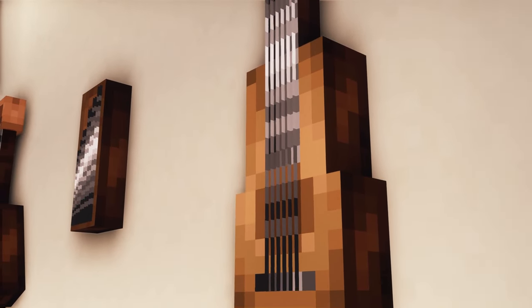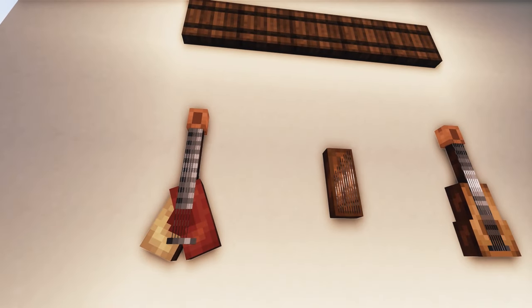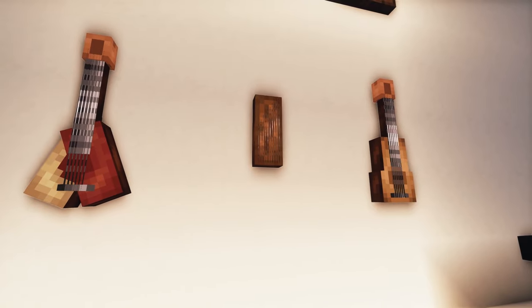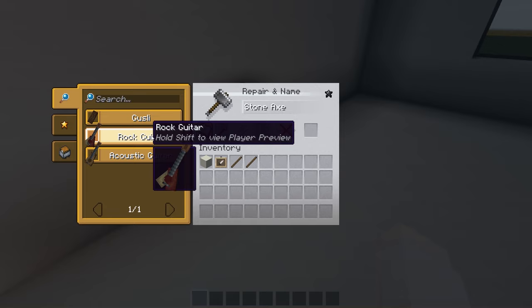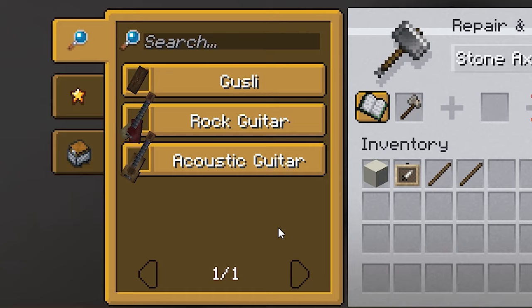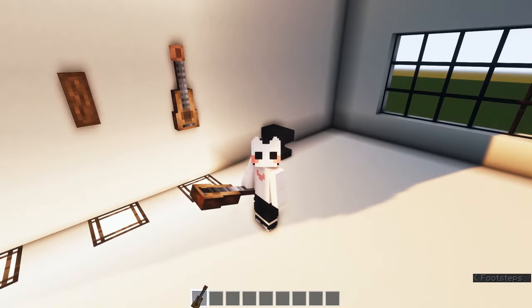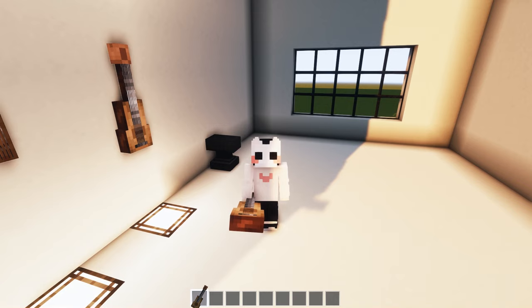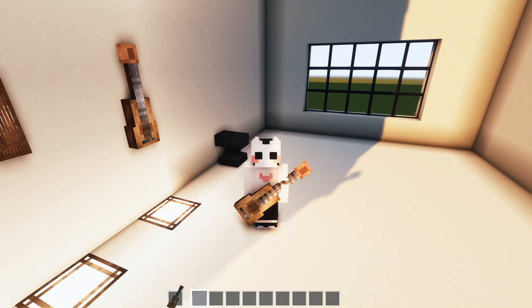This next pack is called Little Guitars and it adds models of guitars and similar instruments. It adds three new models — just rename any axe at an anvil. You can turn an axe into an acoustic guitar, rock guitar, or guzzly. You can hold it like a weapon and smack enemies with a guitar, or put it in your off-hand to look like you're playing it.